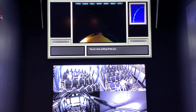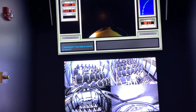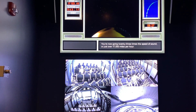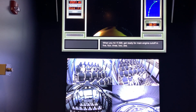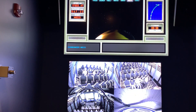You're now pulling three G's. You don't want to go over three G's, so you're going to throttle back a little and get ready for main engine cutoff. Three back to 72%. You're now going 23 times the speed of sound, or just over 17,000 miles per hour. When you hit 17,500, get ready for main engine cutoff in five, four, three, two, one. And go.